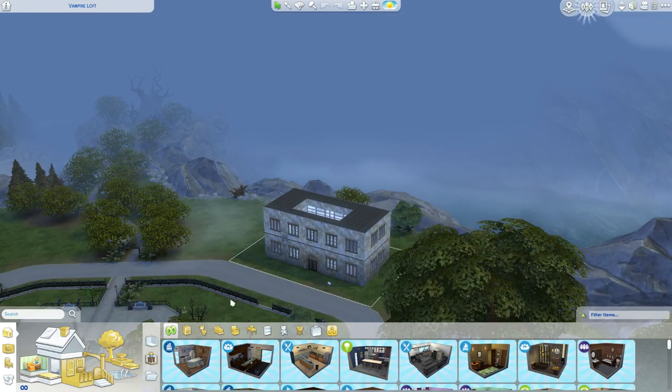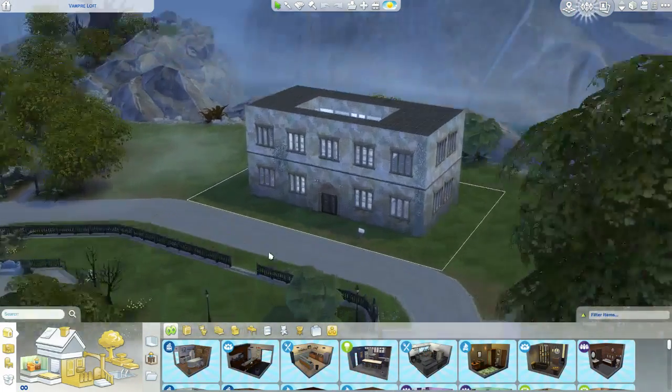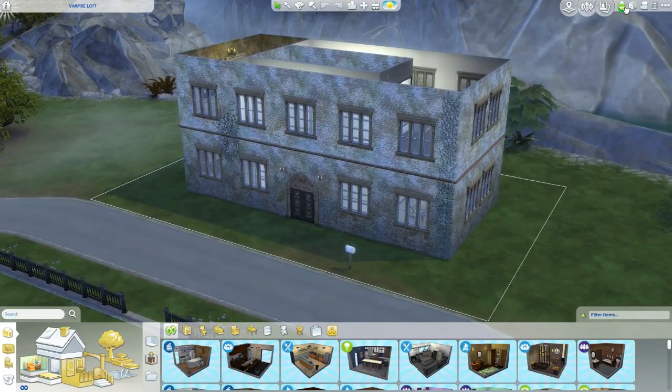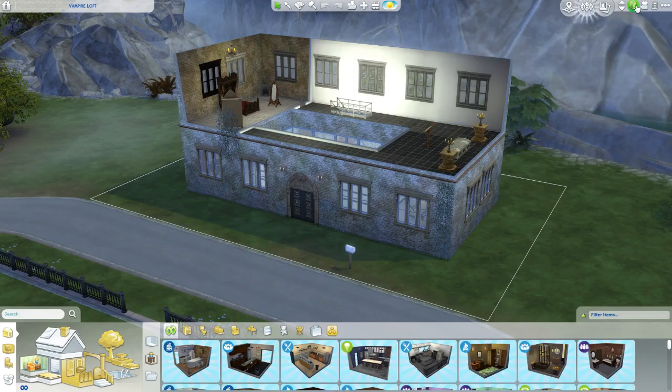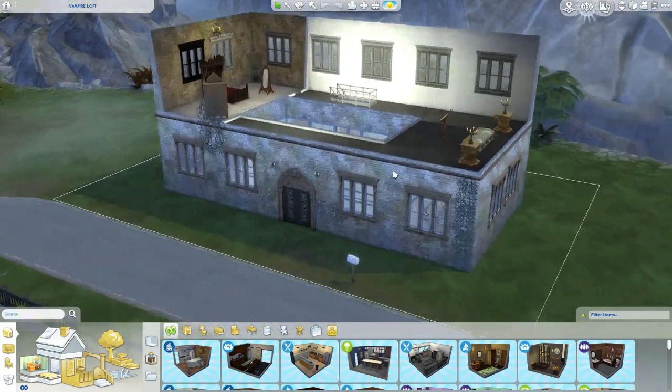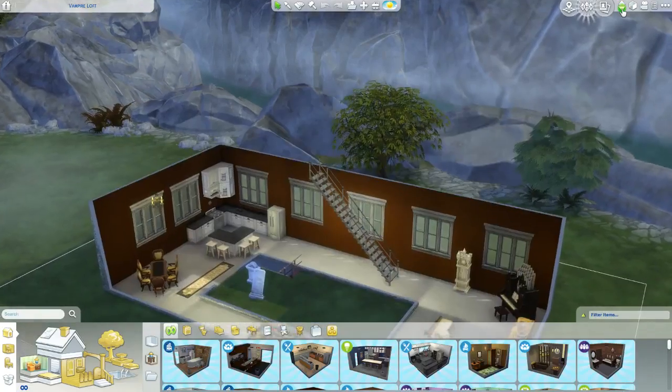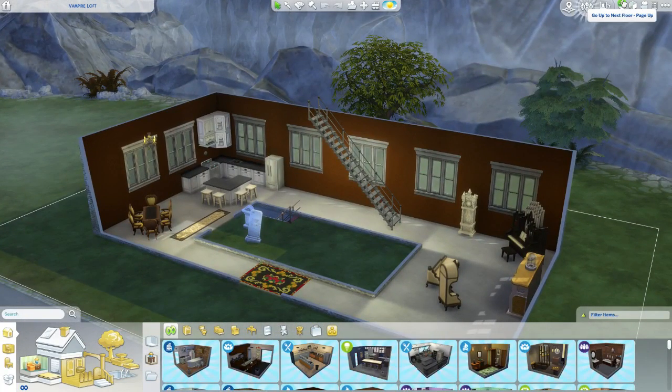Let me give you guys a tour - take the grid off. I still have to keep decorating so don't judge yet, but I think it looks pretty sick. It's like a cross between an industrial loft and uses some of the same Victorian furniture we got in the game pack.